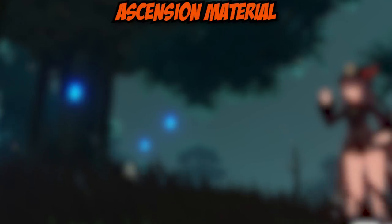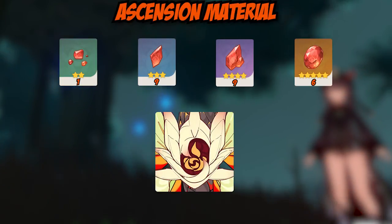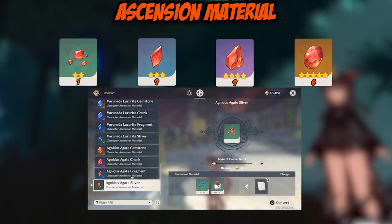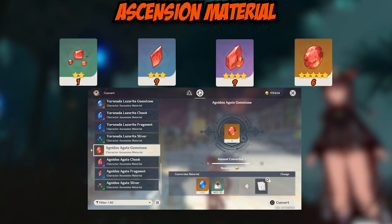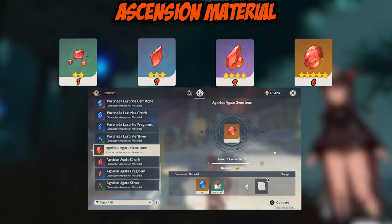To get started on having this amazing damage dealer do damage, you're going to have to build her up first. First you'll need Pyro Agates, which you can acquire from fighting the Pyro Regisvine. However, if you do have some leftover Agates from any other boss, you can use that material to convert them into Pyro Agates at the respective alchemy benches.